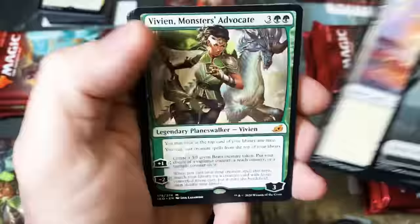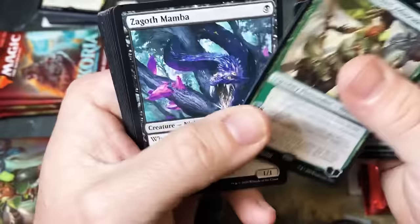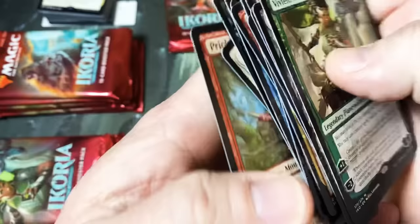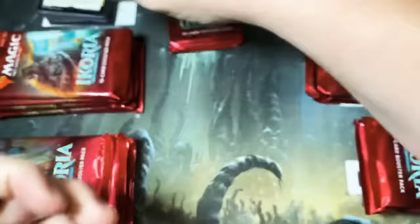Pack Art Vivien, Monsters' Advocate — not a bad hit at all. Then we have a snake, a sneaky little snake, and a marmoset — part monkey, part porcupine.